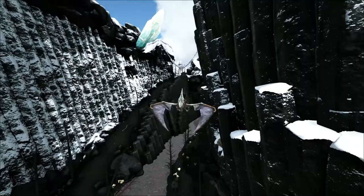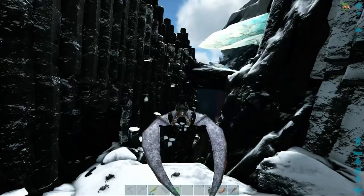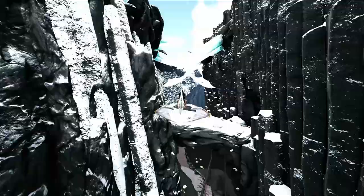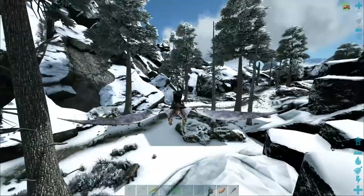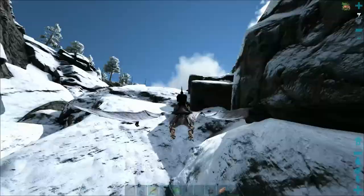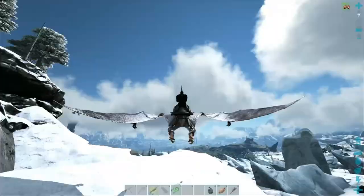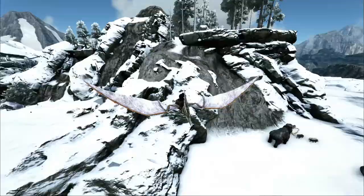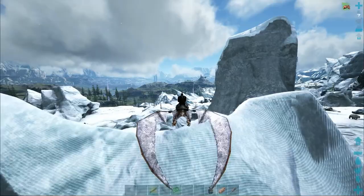Oh man, there they come - three of them. All right, we just need to not run out of stamina. Let's get up here, maybe we can get one caught into the trees. This is where I should put the pillars. They still come - are they still coming? You just stole an egg, of course they are! Don't get hit by the lightning. All right, they got sidetracked over there - let's go drop this egg off before they remember that I stole it.